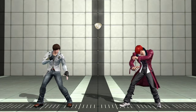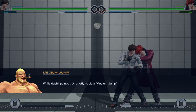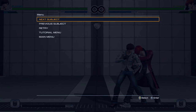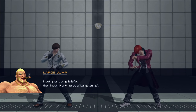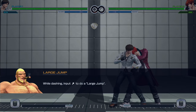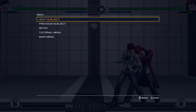Medium jump is down and then up — so it's basically a small jump but a further version of it. And it says you can also do it while dashing. Hold it briefly and then up for a super jump. So if you hold down, you get the super jump; if you just tap it, you get the medium jump.